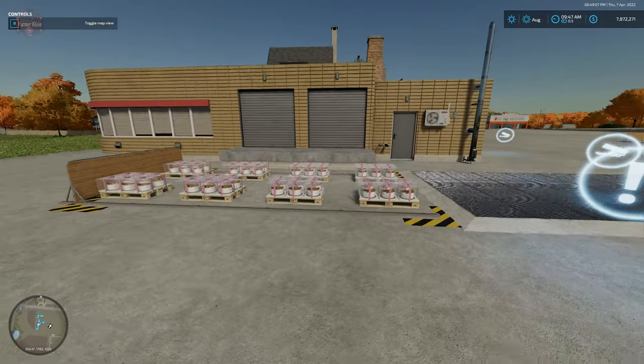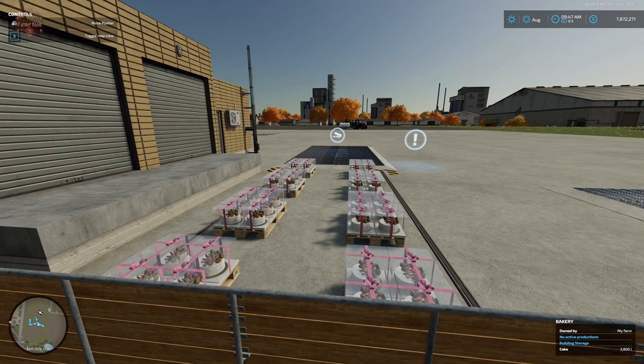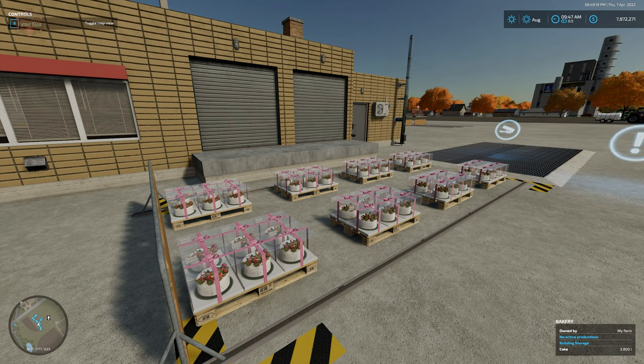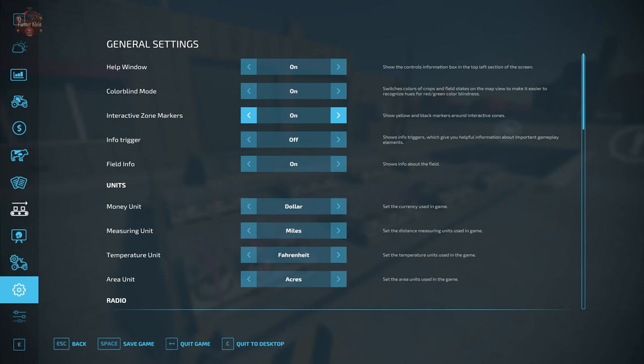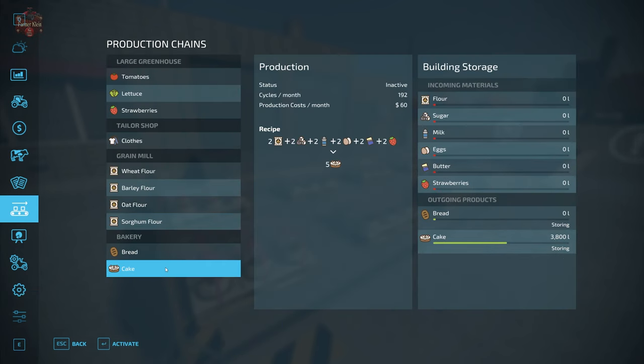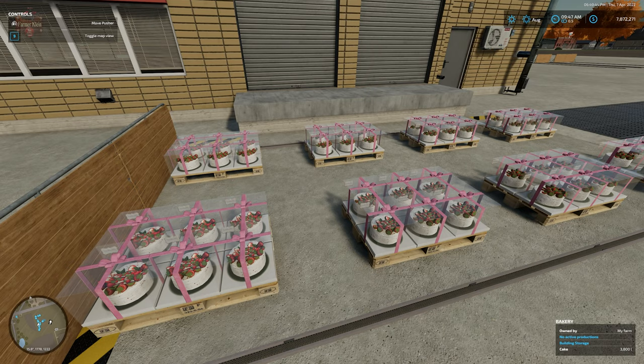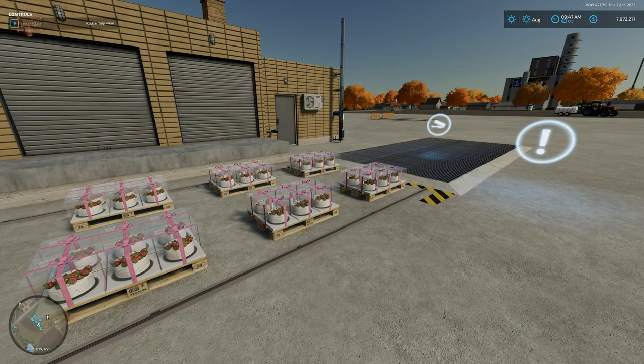I'm going to pull up the F1 menu. We're going to come here to the back of the pusher — you see left mouse click to move the pusher. Before we do that, we want to change our clock down to 0.5 if you want to. Also, go to your productions, go to the bakery or whatever you're producing, and change it from storing to selling. What it's going to do is prevent more pallets from spawning here, and we slow down time so we don't accidentally cross into another hour.